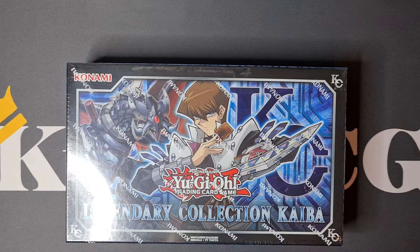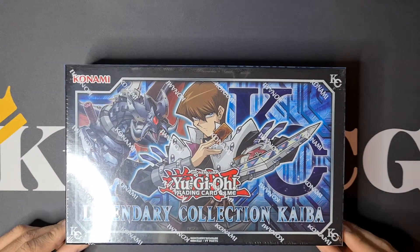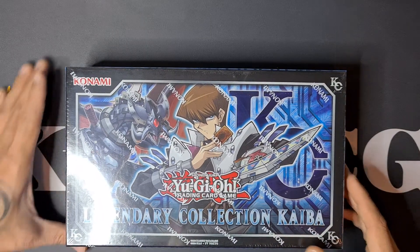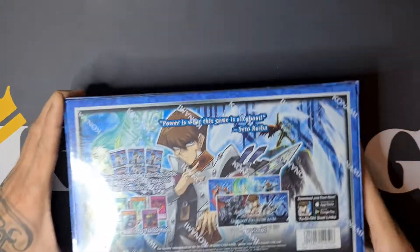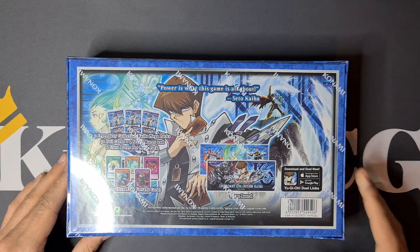It's an incredible set with incredible cards in here, like Ash Blossom, which was a $50 to $80 card in 2018 when you pulled it from this box. Of course there's the Blue-Eyes support, Blue-Eyes himself, and a Delinquent Duo in here. As the name tells us, Kaiba is one of the most iconic, most legendary duelists in Yu-Gi-Oh history, so I'm really excited to open this up.